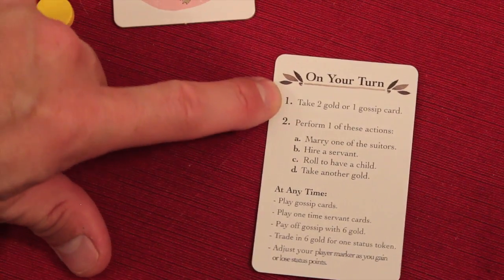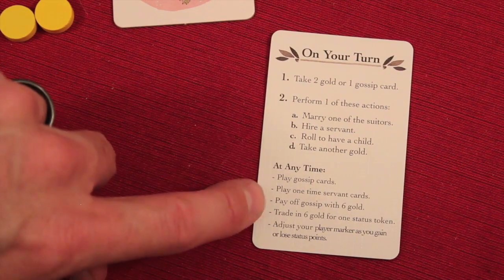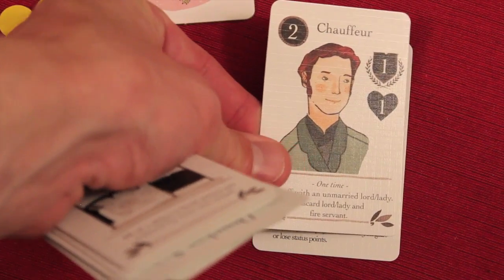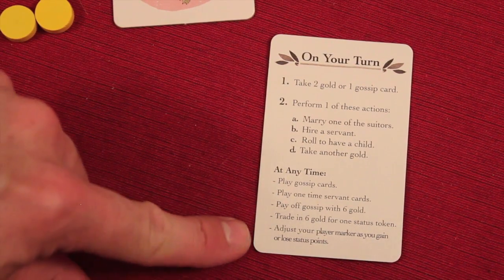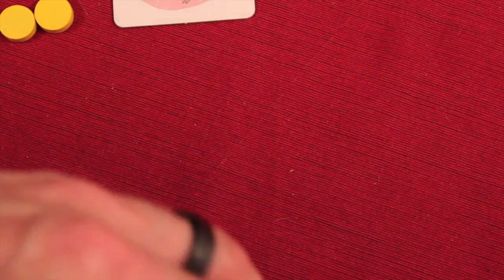There are some nice play aids that come. At the beginning of your turn, you take two gold or a gossip card, you perform one of those four actions. Then we'll talk about things that can be done at any time: you can play gossip cards, you can play one-time servant cards. Some servants have one-time actions that anybody can do at any time. Now let's talk about gossip. On your turn you can grab these gossip cards. Let's look at what some of these do. These gossip cards can be played at any time on your turn.